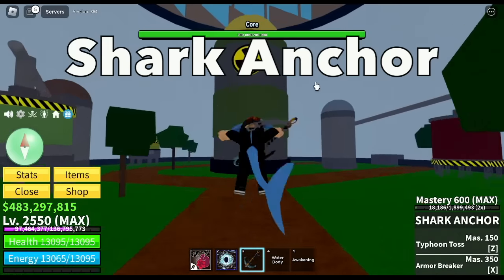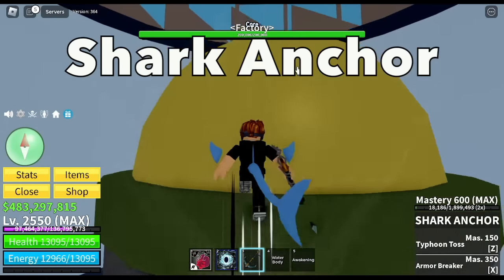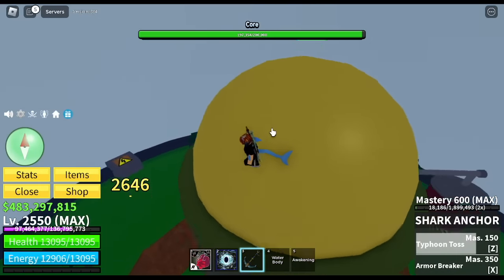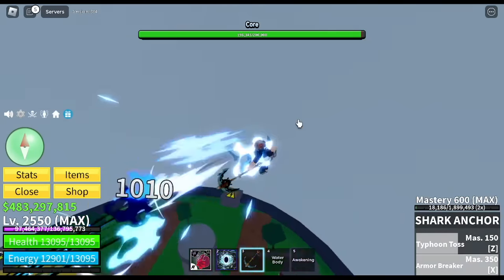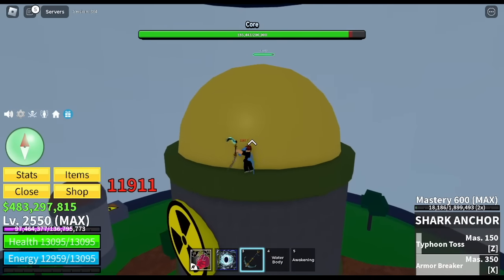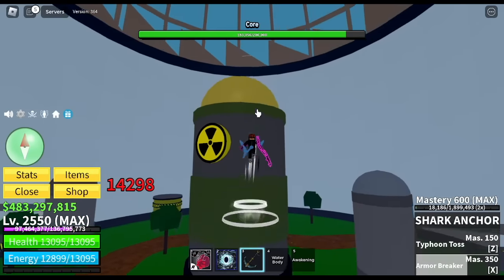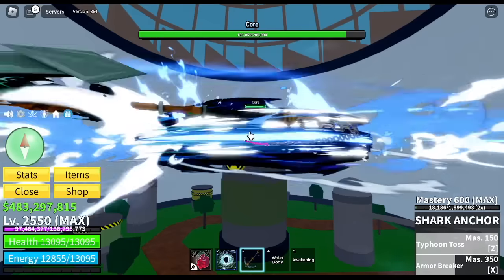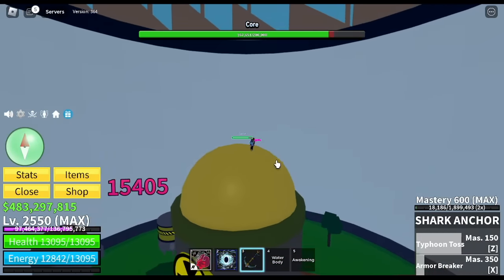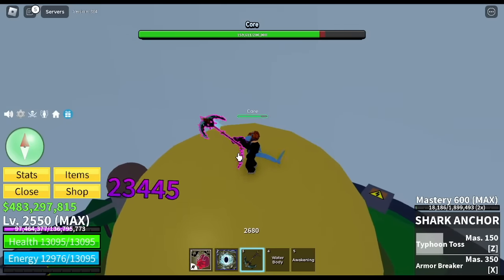Next sword, we're going to use the Shark Anchor. Is this a mythical? I don't think so, but we're gonna use this one because it's new. As you can see, it has two skills — the Armor Breaker and the Typhoon Toss. What do you think — is this sword really good for PvP? Comment in the comment section. It has 4,500 damage for the Typhoon Toss.